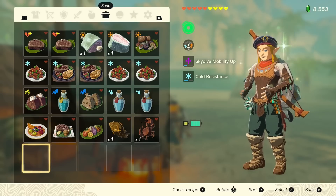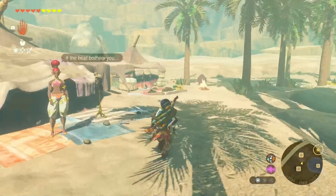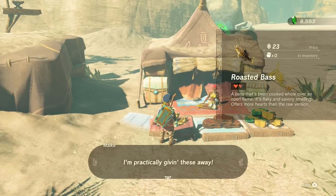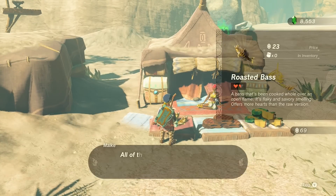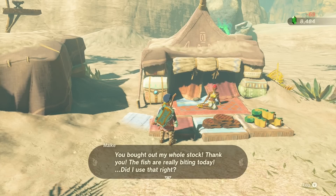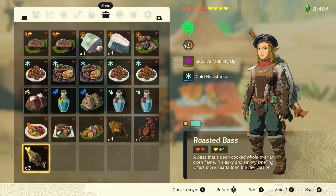As you can see we get the extra hearts. Now the very last part of the glitch — head over here, buy yourself the roasted bass, let's just buy all of them, all three. If we check our inventory, here we go — a roasted bass with plus four hearts. It's that simple. Basically the buff has been left in that slot and any food that replaced it has now got it.